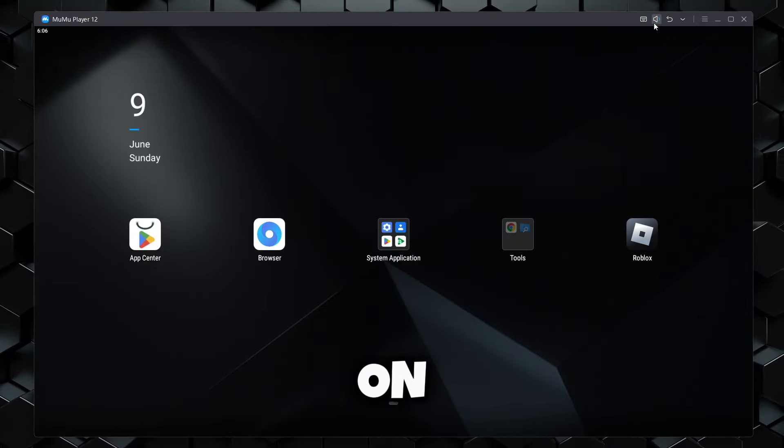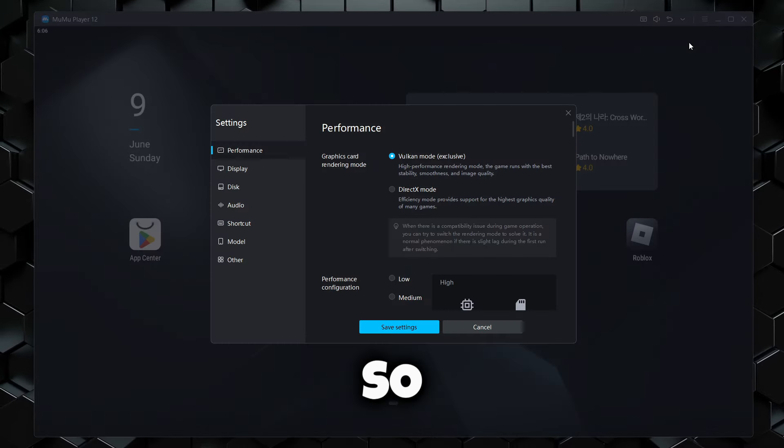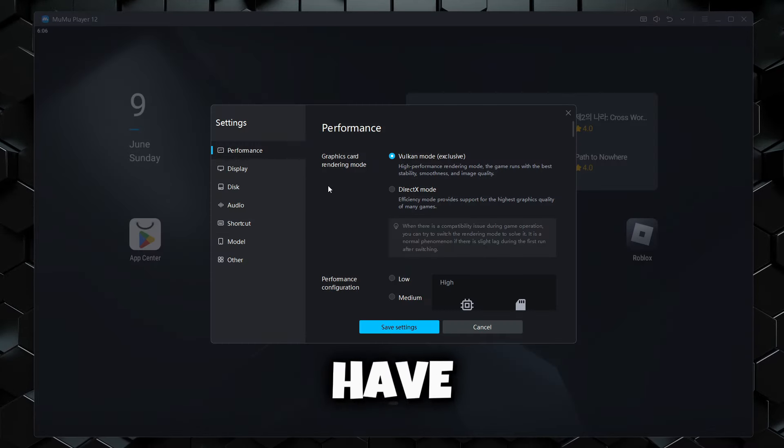click these three lines on the top right corner. It's going to open up the settings tab. So starting off right over here, we have the performance tab.